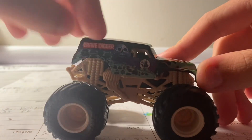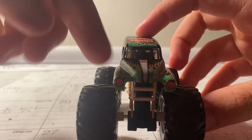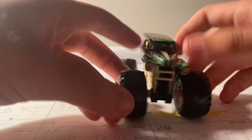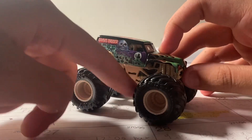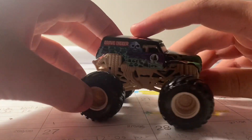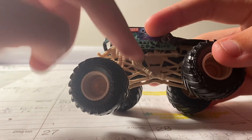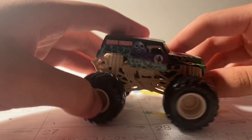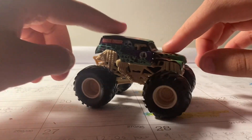It has Gravedigger on top and the Badge of the Bone right here, and on the side it says Gravedigger with the whole graveyard scene. Here's the front with the red lights. The key difference for Boneyard trucks is the different roll cage, chassis, and rims — tan roll cage, tan rims with tan beat blocks, and a black chassis.